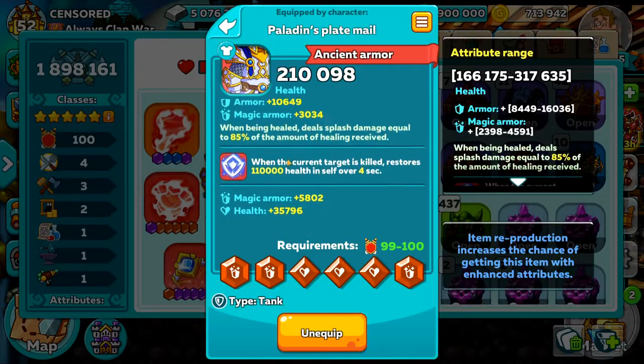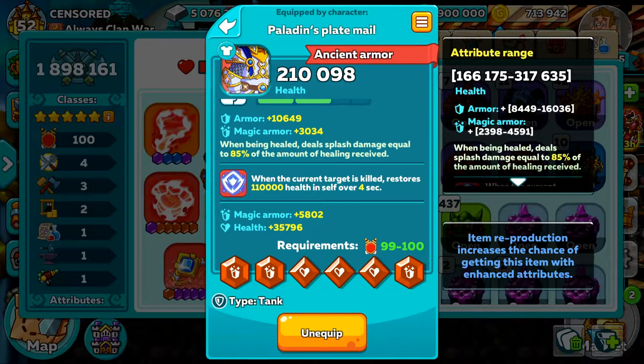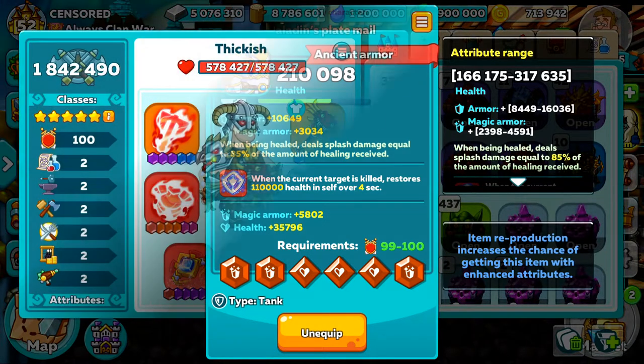The third rune I got is on my Paladin, and that's the Rune of Fortification. This will allow them to restore 110,000 health over 4 seconds when the current target is killed. Considering the Paladin already heals themselves and gets more damage when someone on your team falls below 25% health, adding this rune makes them even harder to kill, and the passive actually triggers the rune activation, making this a great partnership for any high-damage tank.